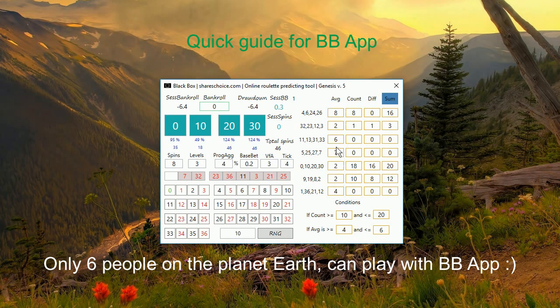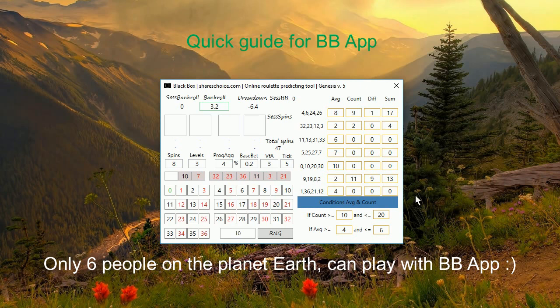The same applies for difference, count, and average — always taking the highest possible value for each, based on what is activated. The key feature is the conditions field. If you double-click on that, you will see the average and count conditions I currently use. You can say you only want to play when your count column is equal to or higher than 10, and at the same time the count is not bigger than 20. That is your first condition.